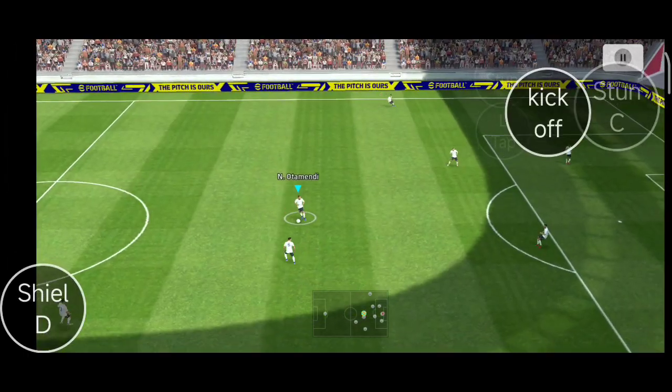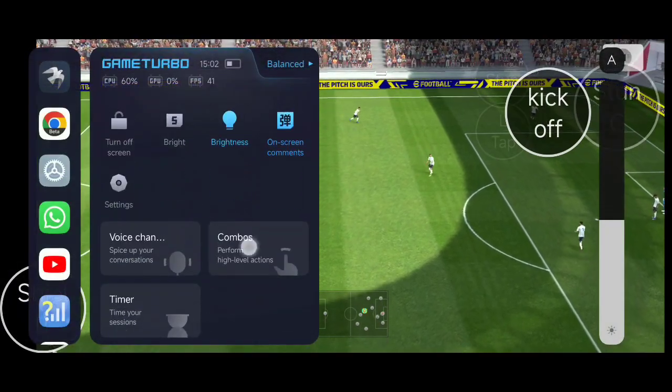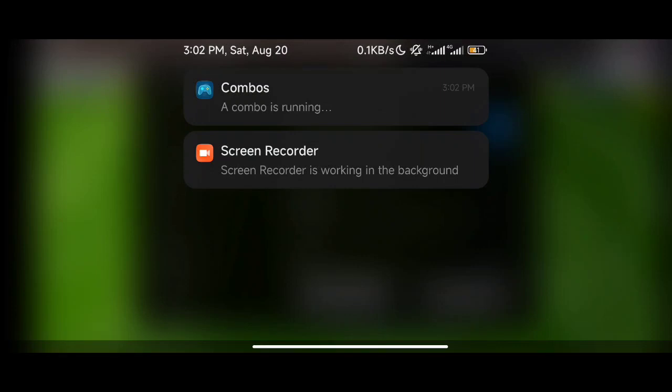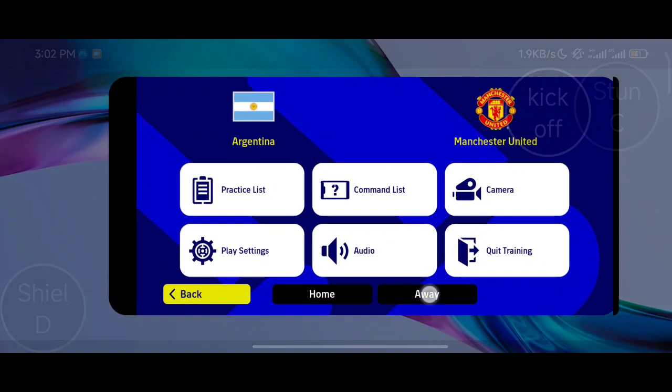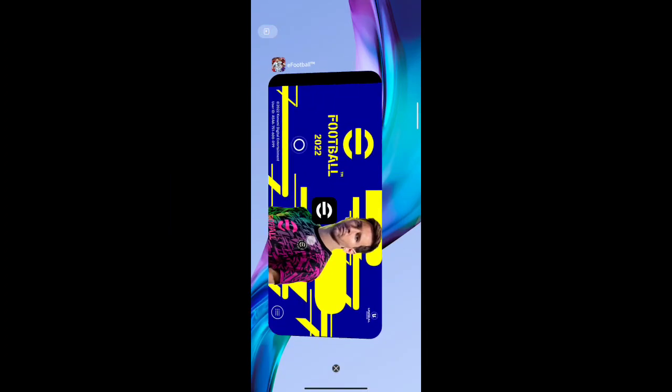There are so many ways you can use this feature — I'll save the rest for later. Now I'm going to show you how to install it. If you have a Xiaomi device, this is for you. If you don't have a Xiaomi device, check the video description — I've uploaded a separate tutorial for that. You can also see Combos running, and links to other applications will be inside the video description.